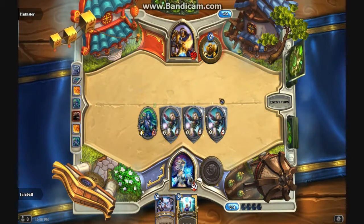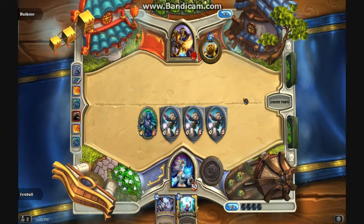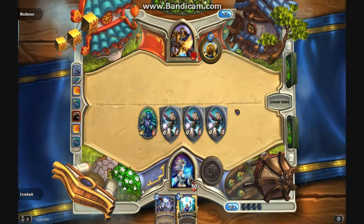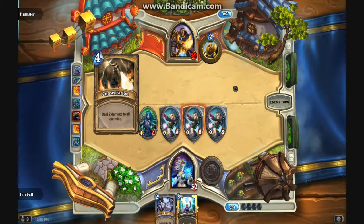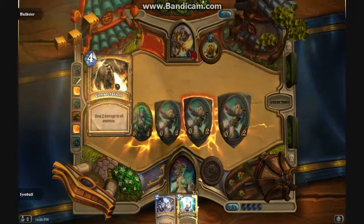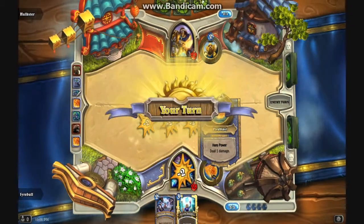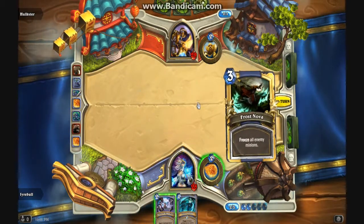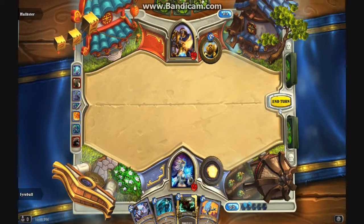This is strange, I don't understand. The Paladin Hero Power — he's going to Consecrate now. The Paladin Hero Power is not very good against a Mage, because you can just kill it — you can just ping it off. They're mostly a spell-based deck because spells get rid of stuff.